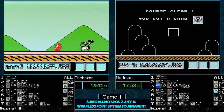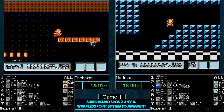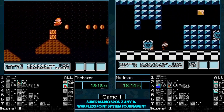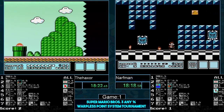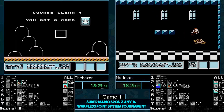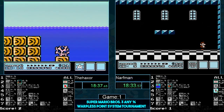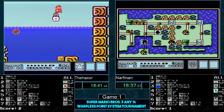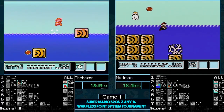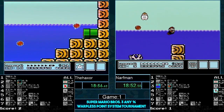He's got to go for it — has he practiced this level? He had it! Now he's getting screwed over by momentum — but he made it. Oh, that sucks. He definitely had it — he just lost time. Now Haxer takes the lead in time. Narfman, all he had to do was duck jump a little later and he would have been saved. His cloud is also gone — you hate to see it.